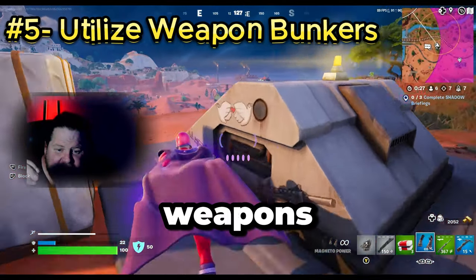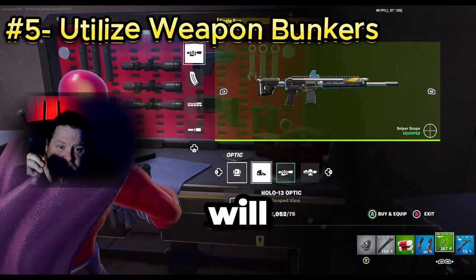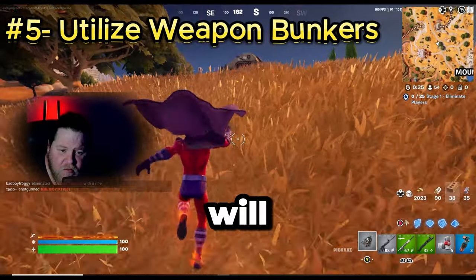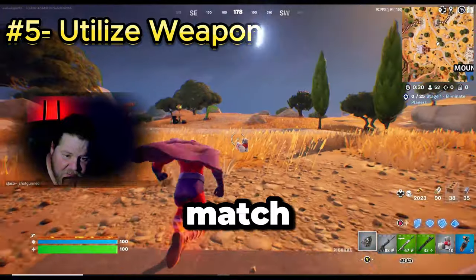If you like to buy mods for your weapons, it's never been easier. There are nine bunkers in the game, but not all of them will open — five random bunkers open each match once the second circle closes. You can tell if a bunker will open by the chains on the door. If you see chains, that bunker will not open during the match.